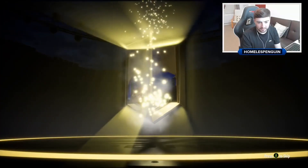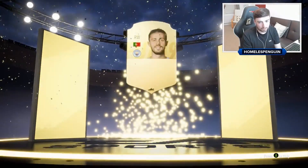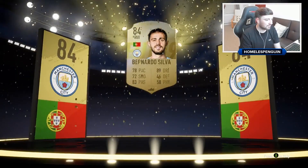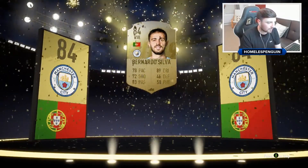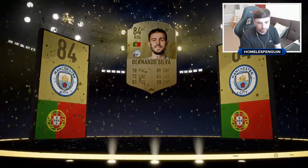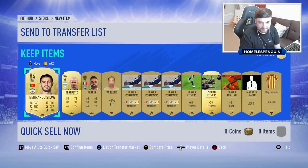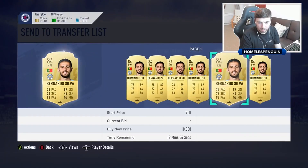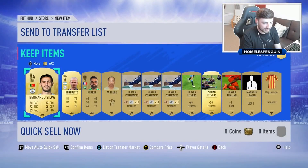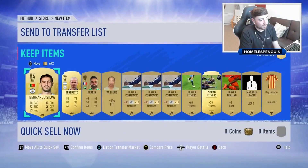No Derby players allowed in this club! Portuguese, right wing — Bernardo Silva. Nice. I keep forgetting that Cristiano Ronaldo is a striker now, so you'd never get him in this combination. Bernardo Silva though — Premier League players always have inflated prices, so they're good to pack pull. He's probably going to be worth around 3.5k even though he's only got 78 pace, but the 83 passing and 89 dribbling is an insane stat.